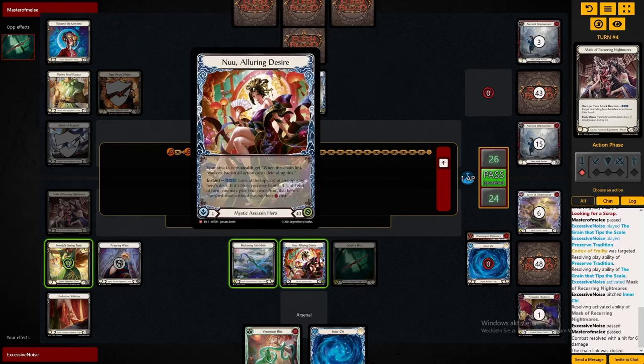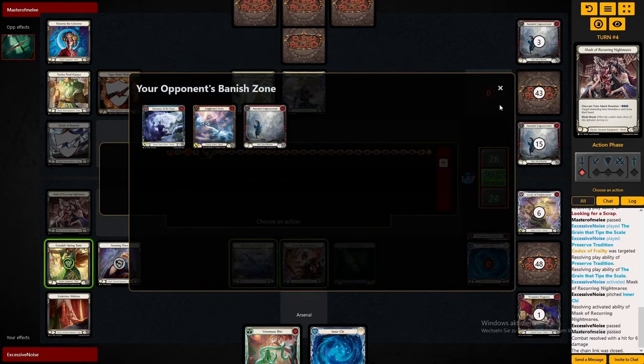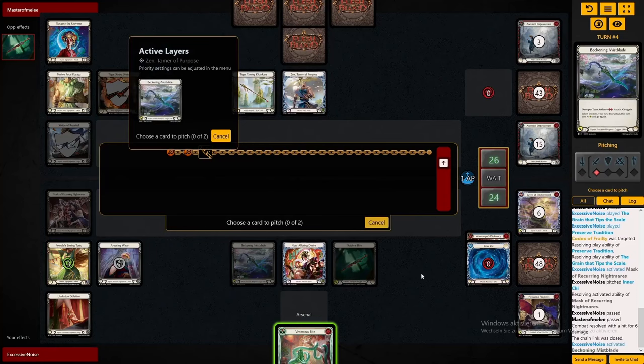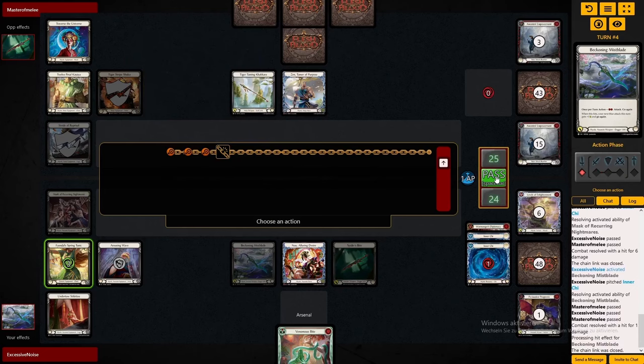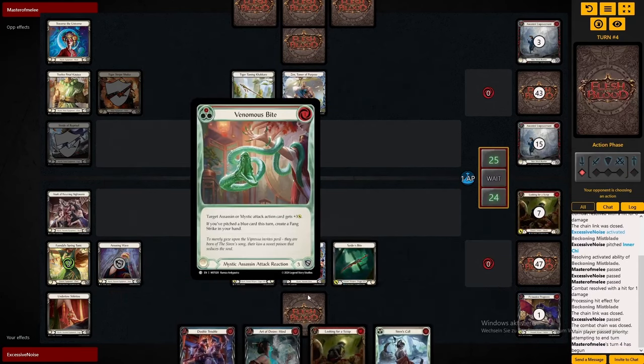Now we're equalizing life with the opposing Zen. Since we kind of bricked, he was able to keep a bit of a hand here — and that is what you need to look for when playing against Nu. Keep your life totals high in those really big turns. Then when it seems there's only vanilla damage coming, that's when you can keep your hand, and then you kind of have to hope that on those hands you can also push a lot of damage.